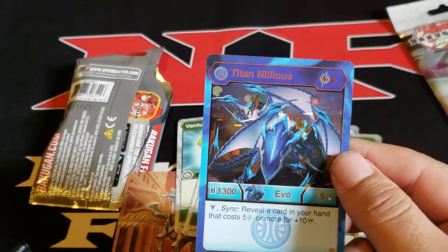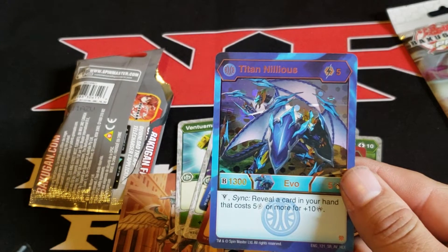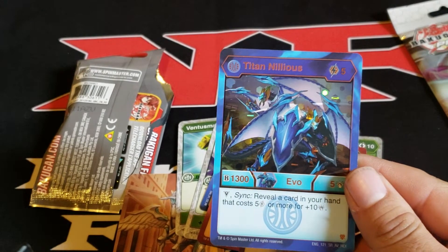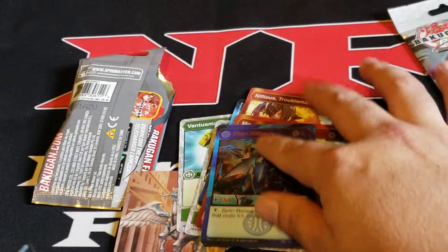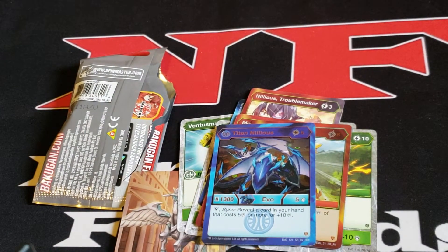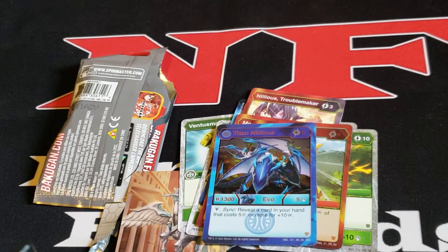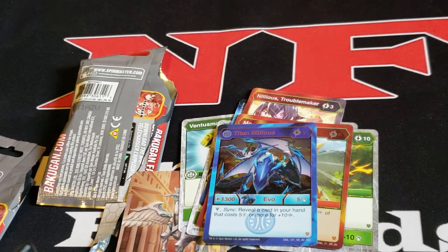Aquas Titan Neelius. Sync, 5 costs, 13/5. Sync — reveal a card in your hand that costs 5 or more for 10 damage. So it'd be 13/15 just on base stats — that's not bad actually, especially with all the Sync support coming out. If I'm correct, is it the Ultra Mini that has a Blue Shield Red Fist? If it's him, then he'd be 19/50/15. So that's nice, that's pretty good damage.